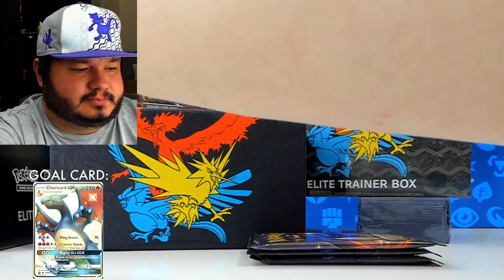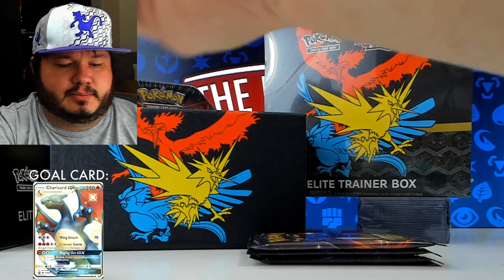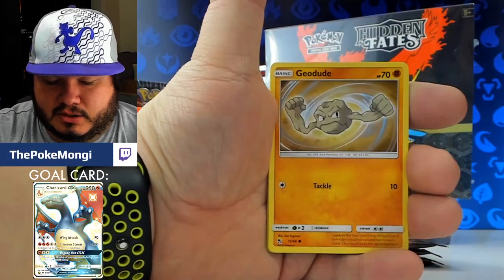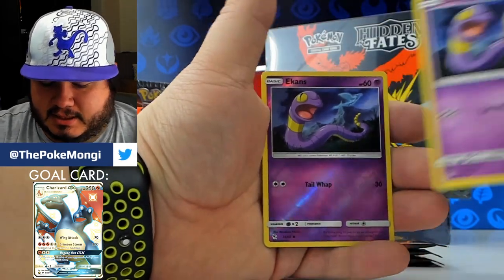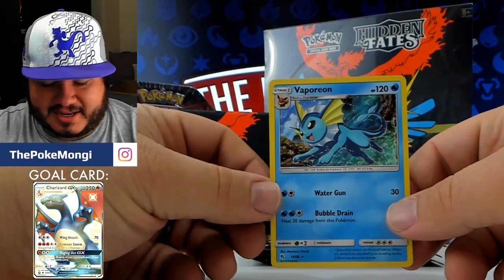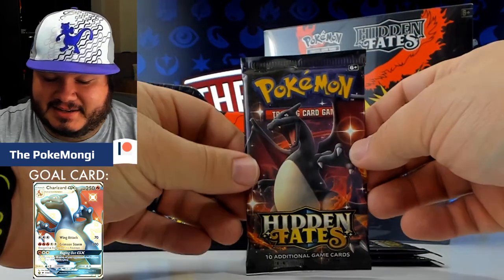All right, here we go. Energy, Lieutenant Surge, Misty, Jinx, Cubone, Geodude, my boy Jigglypuff, Staryu, and Ekans — another twin pack there, except it was kind of the opposite that time. And Vaporeon holographic! This artwork is amazing — I just love it. Every single one of them. This is by far my favorite set.